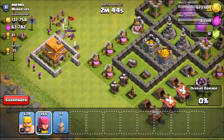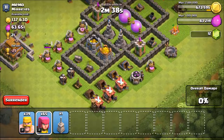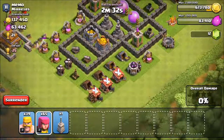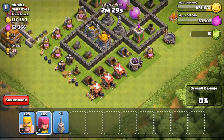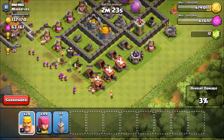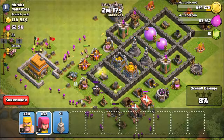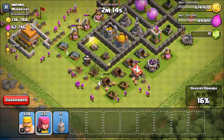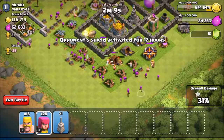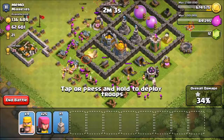Now I can decide where I want to attack from. I'm not really going for elixir, so I go for the gold. On the left side he doesn't have any splash damage, so I can just pick off all of those storages with my barbs and archers. I drop a couple of my barbs to test for traps, then spam down the rest. I clean up those outside buildings so my troops go straight for the middle, then spam down my troops on the left side so they go right for that gold.